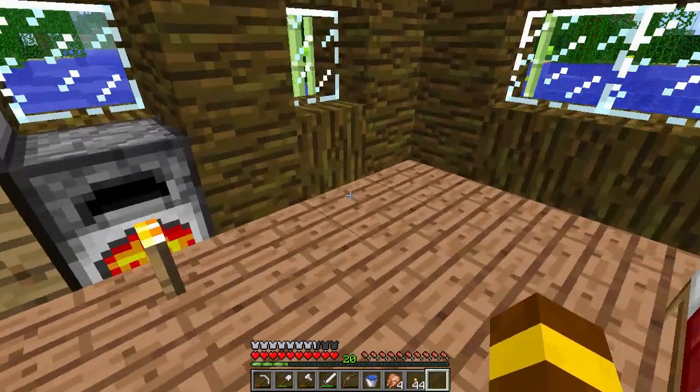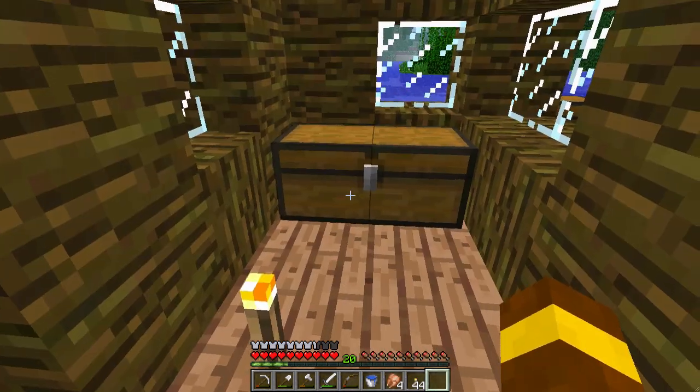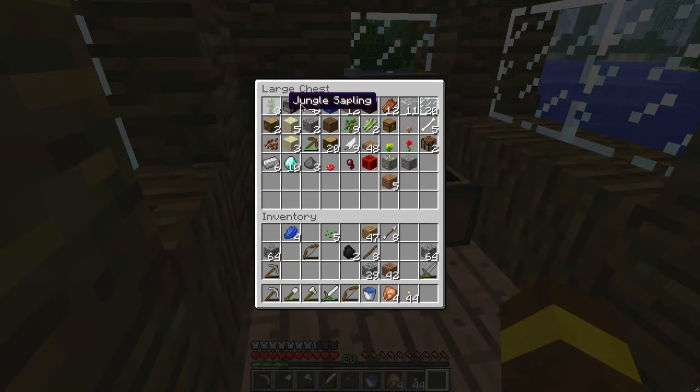Frank, we're back with another episode of Miner's Greed, otherwise known as the quest for every item in Minecraft. I had to rescue a golden and iron ore from the smelting because I realised I didn't have any of those blocks, and considering this is the quest for every item in Minecraft, it would help if I had every item in Minecraft. So there you go.